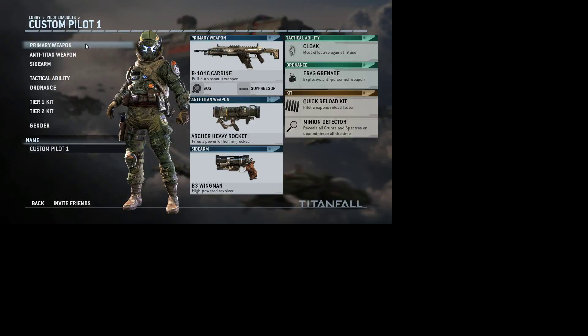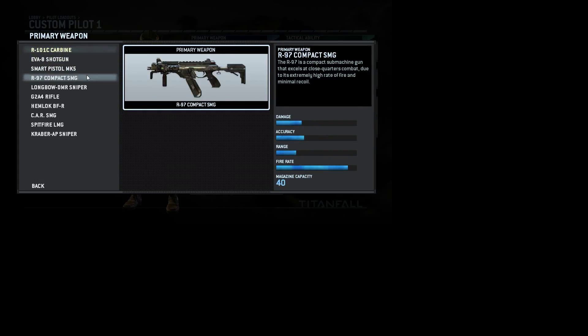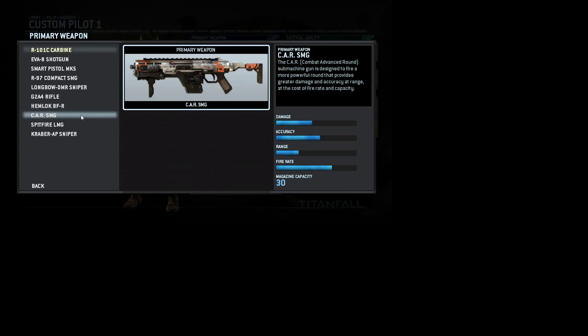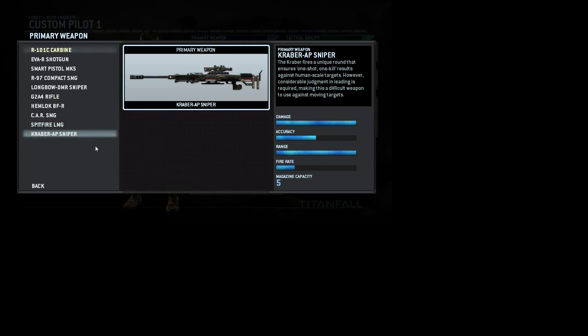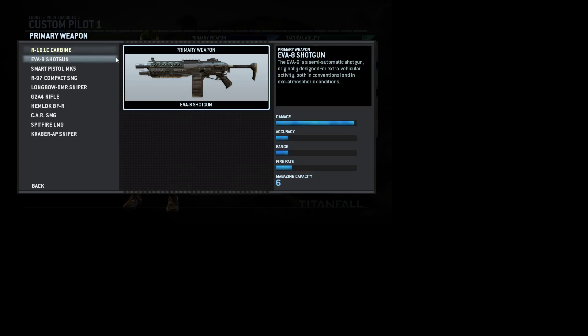Alright, let's get started. There are many different kinds of weapons: the carbine, the shotgun, the smart pistol — personally not my favorite — the SMG, the sniper, the G2A4 rifle, Hemlock BFR, Car SMG, Spitfire LMG, and the Kraber sniper. If you're getting started in sniping, I'd recommend the longbow. And if you're more into close combat, go with the carbine, maybe the shotgun.